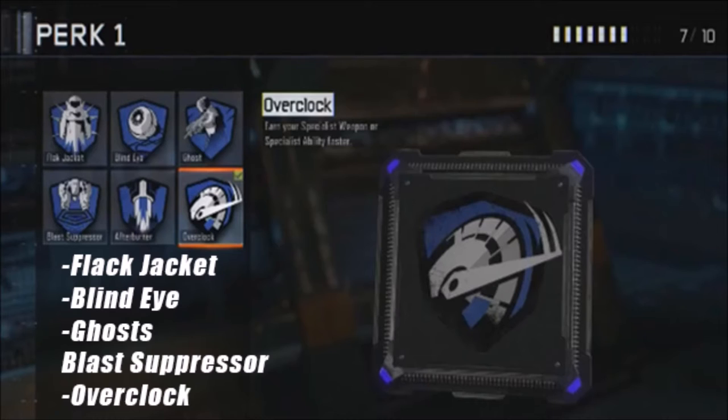First, in Section 1, we got Flag Jacket, Blind Eye, Ghost, Blast Suppressor, and Overclock — and I think I missed one called Afterburner. There are at least four perks returning from previous games, and two new ones: Afterburner and Overclock.